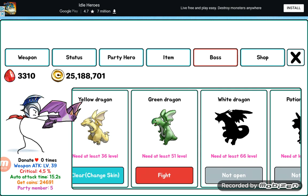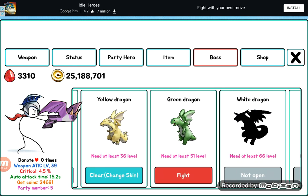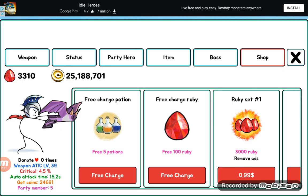Is it just me or does that green dragon look like — it kind of looks like a plant? I just do not know why. Oh, you can have the shop and stuff too.